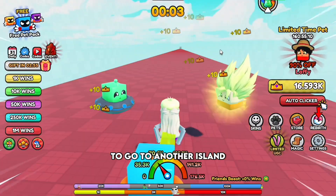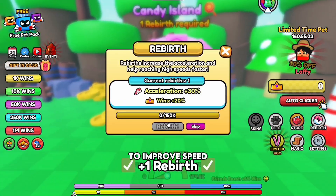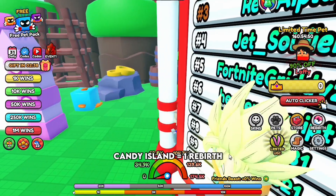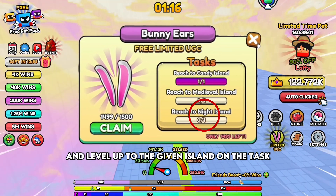To go to another island you need a rebirth. Rebirths help in gaining increased acceleration to improve speed, and you also need rebirths to go to other islands. For example, Candy Island is 1 rebirth. Follow the required rebirths and level up to the given island on the task.